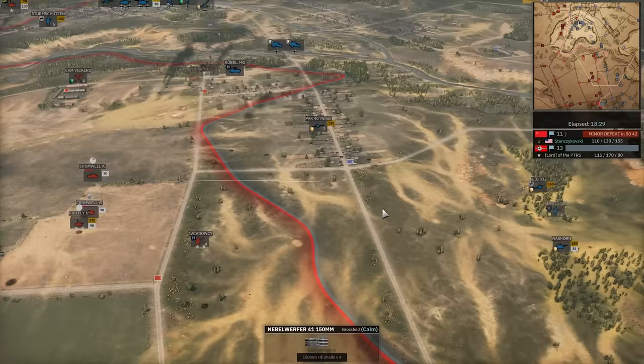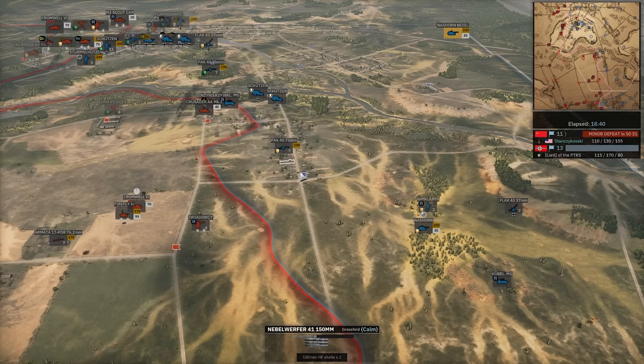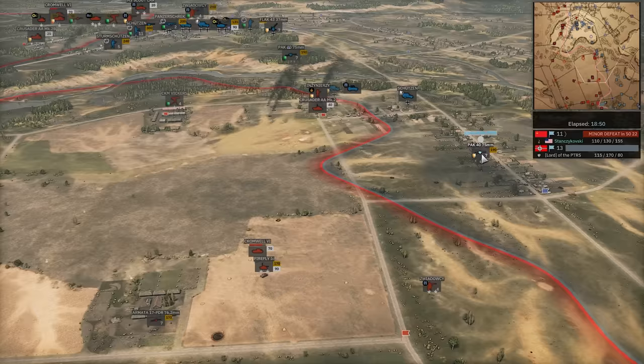Nazhorn misses. IG-33 goes down. Nazhorn backs up, moves back forward — really needs to kill these Cromwell 6s. One Cromwell 6 down — nice kill there. Pac-40 doing its job. Nazhorn fires, misses. Pac-40 in position again for the other Cromwell 6 — misses. Nazhorn moving forward. Pac-40 finding Crusader AA — down the AA goes. But here's a Hurricane in, going to kill off that Pac-40. Fails. Wow — that's actually surprising.